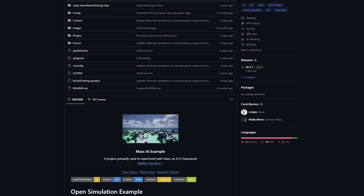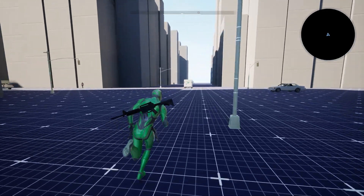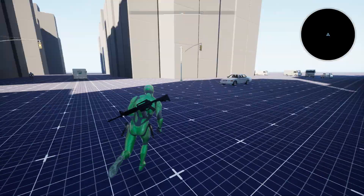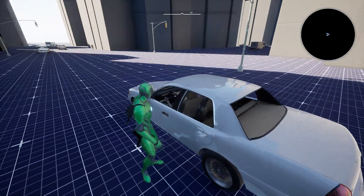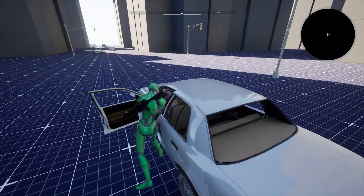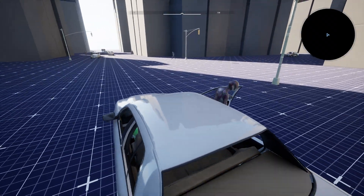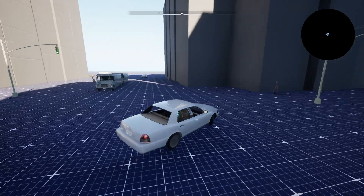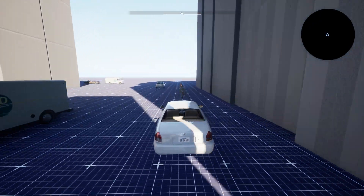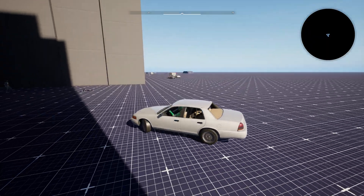Our AI programmer Gareth, who you may know from the Mass AI sample, has made progress on our pedestrian and traffic implementation. We really do want to see smaller studios one day making GTA or Cyberpunk-level games, and to do that we needed a solution that is much easier to use and handles Unreal Engine's complexity for you. We've been able to simulate hundreds of pedestrians and vehicles with really solid performance thanks to Epic's Mass AI, and this vehicle demo map will come with the plugin.